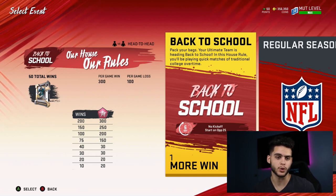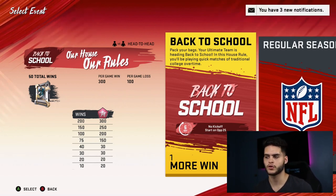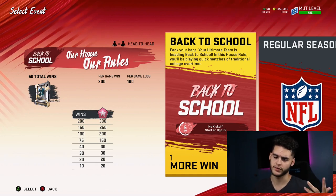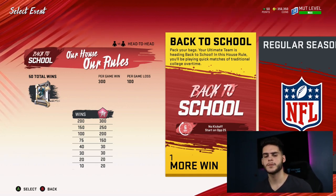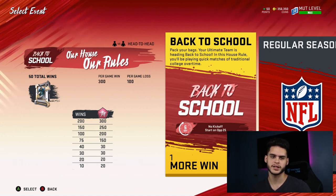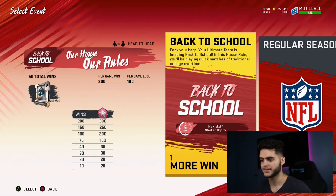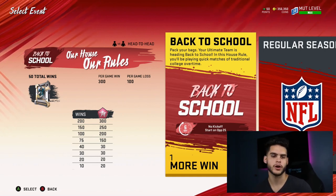You might burn me in the first quarter of a regular game, but in this format you literally have about four downs. It's very quick. If you come out with one of those money halfback wheel plays, there's really nothing I can do about it. So if you know you have that one money play and can score every time, come out and score right away.